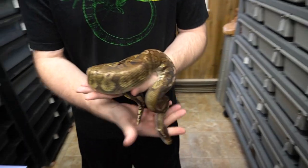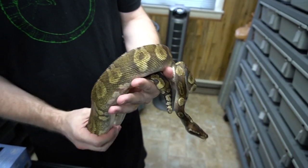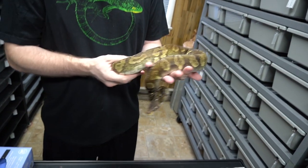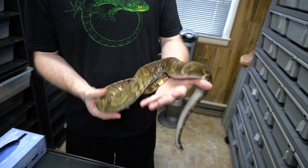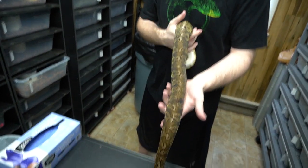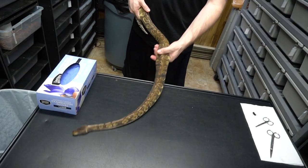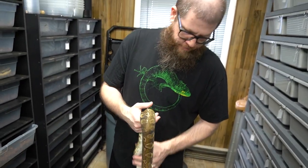Here's the sire for the clutch. This is a Pastel Black Pastel GHI — really cool. We actually produced him as well. It's awesome when you get to the point where you're producing animals from animals that you produced — multi-generational. So that's the male. Are we gonna be selling this one? I think this is the last season with us actually. The only thing is we don't have a lot of Black Pastel in the collection, so we're on the fence for this male.